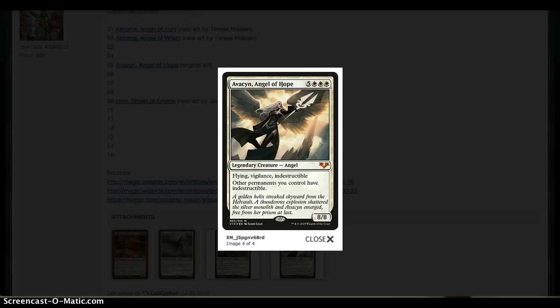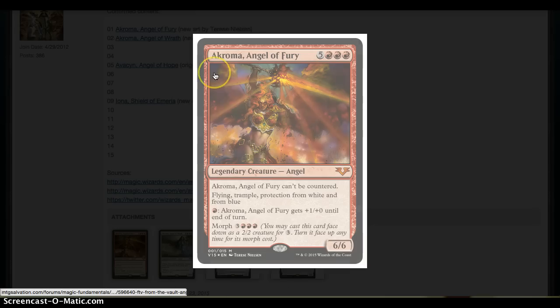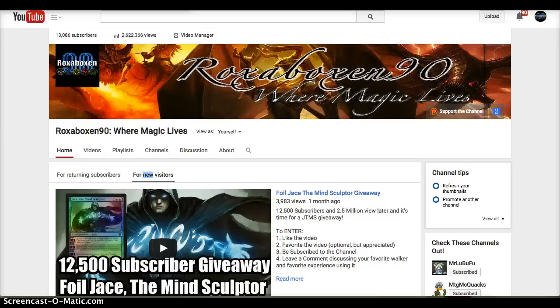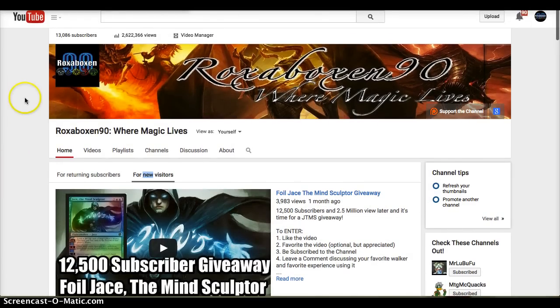So that's pretty much it — just those two spoilers, and of course we had the Acromas from before. We know four of the cards in the set now; hopefully they'll be spoiling more in the next week or two. Make sure to get in on the Jace the Mind Sculptor giveaway. Stay tuned for some channel artwork testing, and I know I still owe you guys a Top 10 Commander for Magic Origins — it is in progress, I've just been crazy busy the last week or two. Thanks for watching everyone. If you enjoyed the video, please tap the like button. If you're new to the channel, check in and subscribe. I'll see you guys next time.